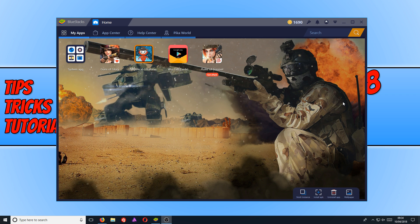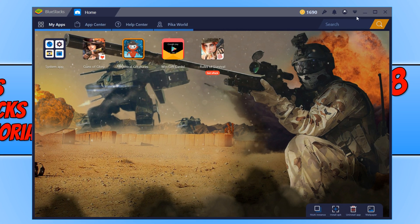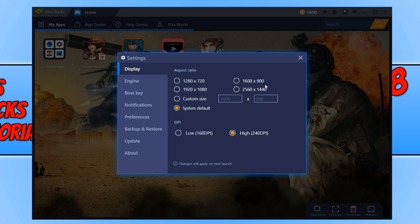To start off with, you need to open up Bluestacks and click in the top right hand corner on the down arrow. You now need to click on settings and we need to adjust our display resolution. Mine is selected on system default, but if I change it to the lowest setting, which is 1280x720, my games would run a lot smoother as there's less resolution for the game to draw on.